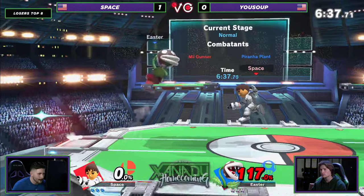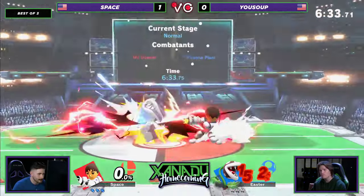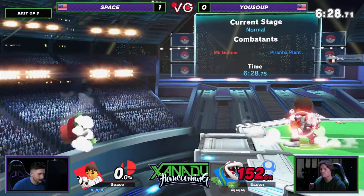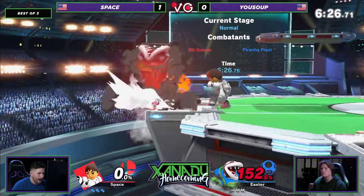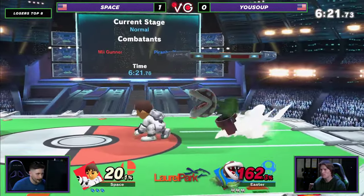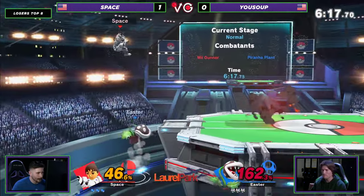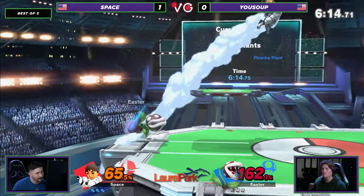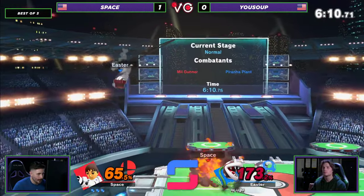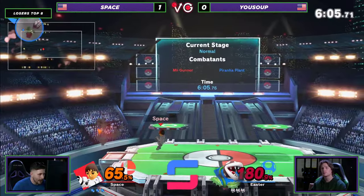This set's already starting off really poorly for Yusuf. That F smash is not as strong as it looks — Plant also being very heavy helps there. I feel like that would have killed other characters for sure. Space is using forward air very, very well, using the momentum boost you get from it. I actually like the up-B he has on as well — you get a lot of control over it, and versus Batuu, you're going to want that. If you just take the normal up-B, you're just going to die to it.